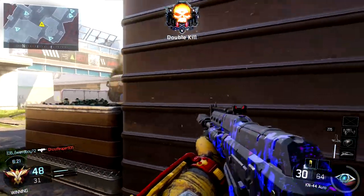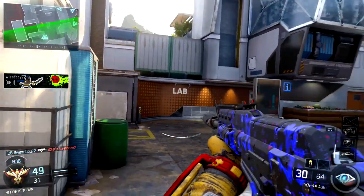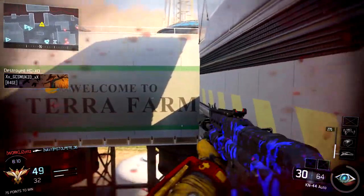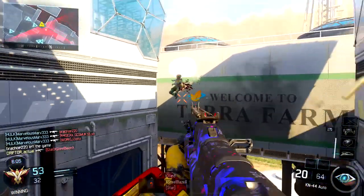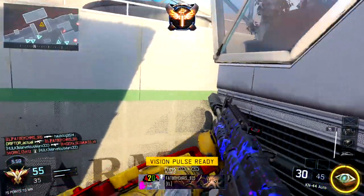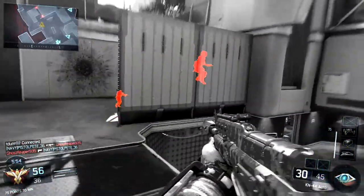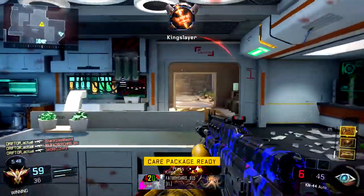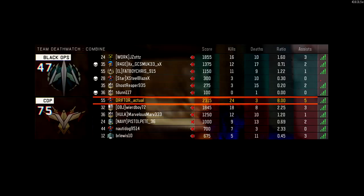I'm going to say this for every single class: you have a Black Cell for a reason. If the enemy gets a UAV, use your Black Cell and shoot it down. If they get a Counter UAV, use your Black Cell and shoot it down immediately. Any streak they get in the air or on the ground, shoot it down immediately. One of the most frustrating things with potatoes on my team is not that they go negative — nobody likes that — but that they don't shoot down scorestreaks. Look at that beautiful Vision Pulse — just got a double kill. Very effective, and the streaks are looped. I would highly recommend you use this class.